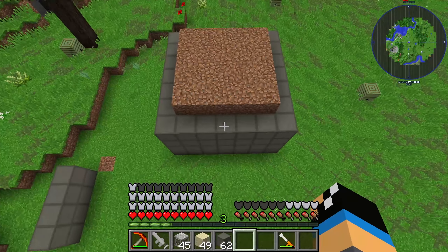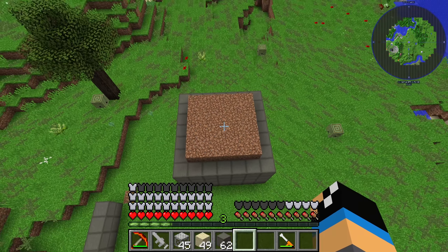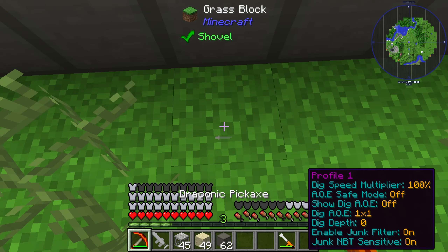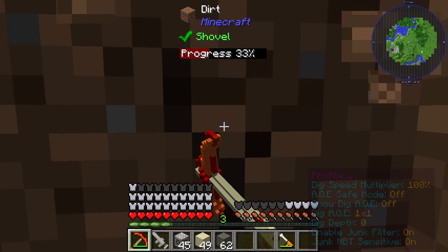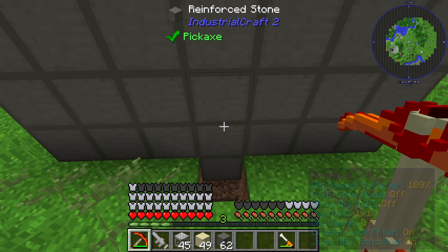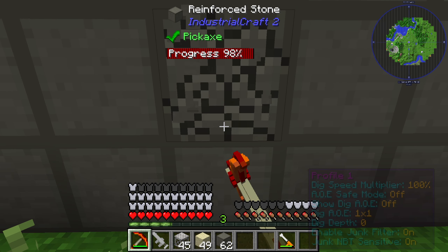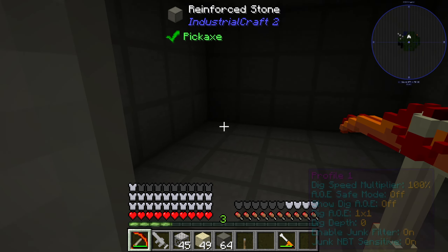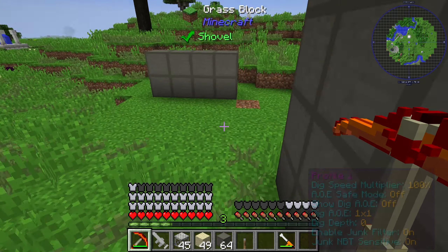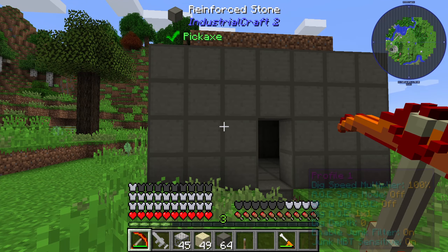We can see that nothing happens on the top and nothing will happen on the bottom side either. No explosions — but on the inside of our reinforced stone hull, the reactor is gone. So the reinforced stone will completely protect your environment. That's a great solution for nuclear reactors in Industrial Craft 2.